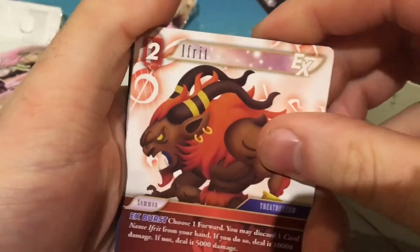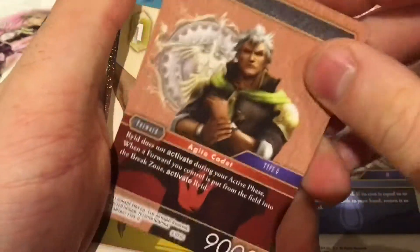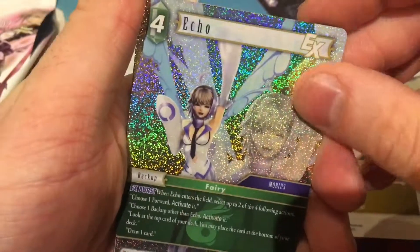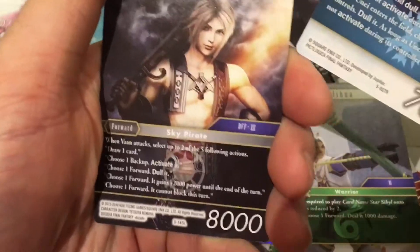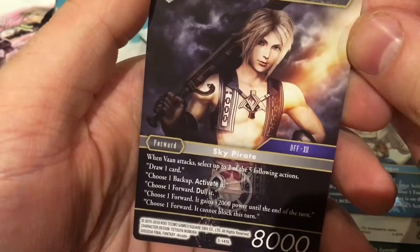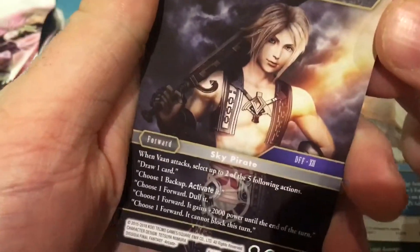We have Ifrit — the name of a guardian spirit from Final Fantasy. Flintlock, Vane, Gesper, the Great Leviathan, Reard, Cockatrice again — non-foil. We have a foil rare of Echo — she's pretty cute. Grenade. Simi Lafina, Une. And — ooh boy — another Legend! We have Vaan. When Vaan attacks, she performs up to two of five following actions: draw a card, dull one backup, activate it, dull one forward — it gains 2k, or it cannot block. That seems pretty good for five mana.